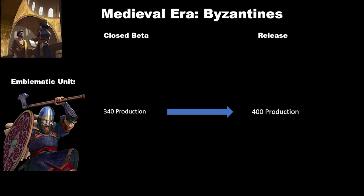Next are the Byzantines, and this is a fairly minor change. There have been production cost adjustments for a lot of units. The Varangian Guard stood out in particular with a 60 production cost increase, so it might take you an extra turn or two to get these out if you don't have a very high production city producing them.